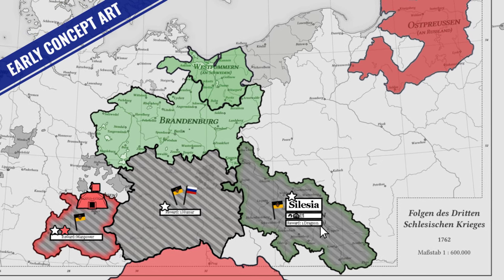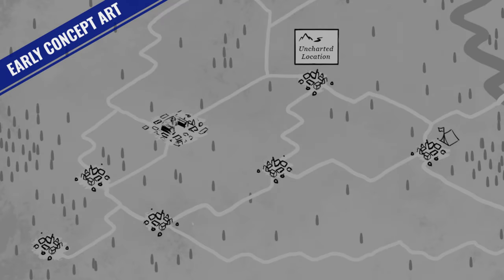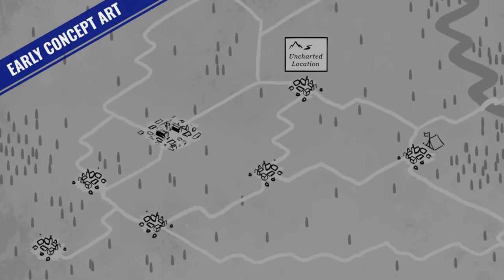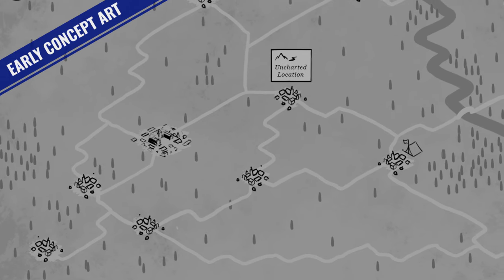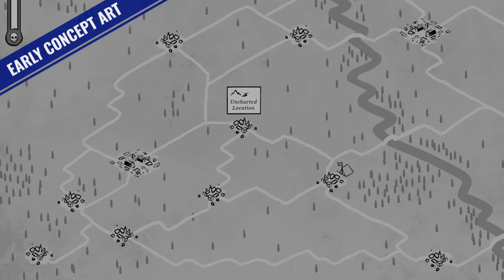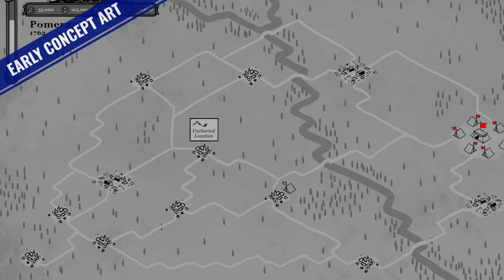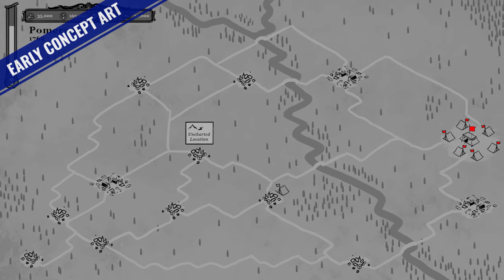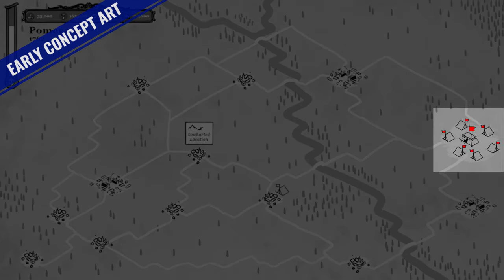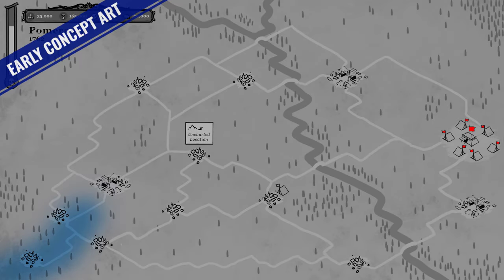Now let's talk about what happens when you choose a region to campaign in. Once chosen, a completely randomly generated terrain layout is made for your campaign in that area. This unpredictability forces you, like a real commander of the 18th century, to adapt to dynamic conditions, ensuring every playthrough is a test of your strategic abilities. Your mission is to reach the enemy encampment and face them in a large climactic battle — securing a region like painting the map in a historical strategy game, or beating a boss in a roguelike.